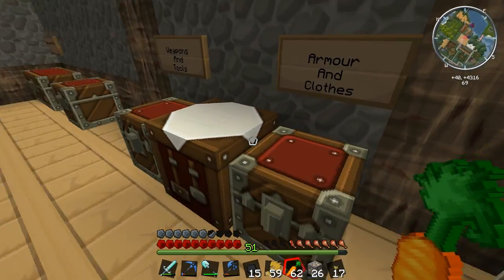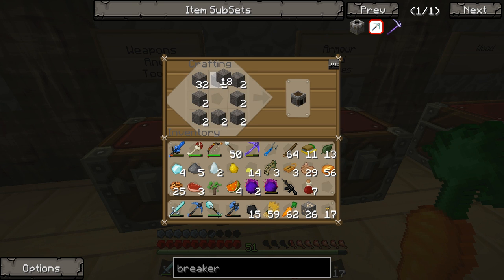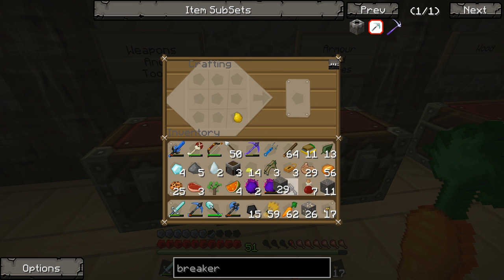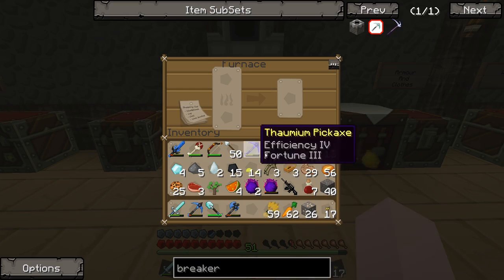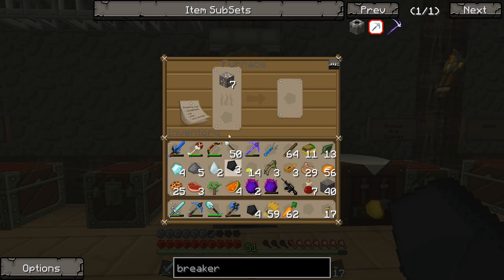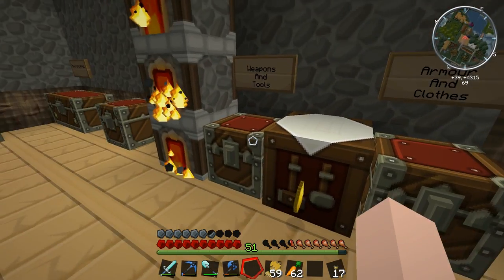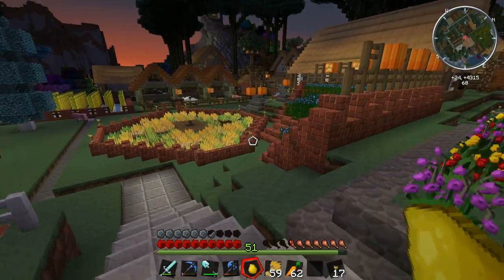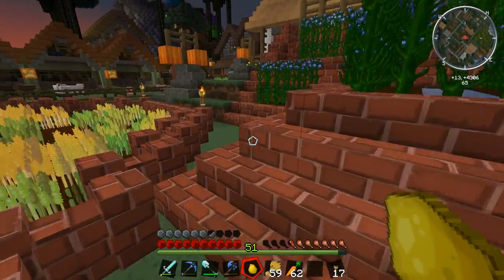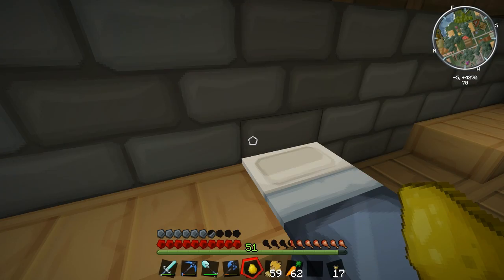I'll grab some cobble from the cobble chest and make a couple of furnaces. Remember, this is an older version of Minecraft so you can't drag items like in newer versions. Three furnaces should be fine - let's throw away the gold nugget. Three furnaces should be enough to smelt all this iron ore. We'll put some coal in there too because you need coal to cook the iron. Now we'll use that iron to make pistons and iron pickaxes for the block breakers. The sun is setting, so I'll leave that to smelt overnight - sweet dreams!